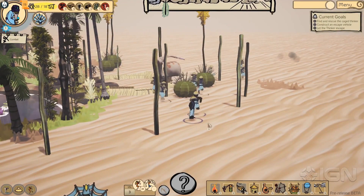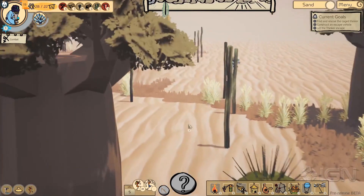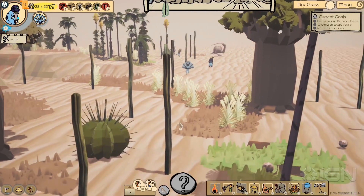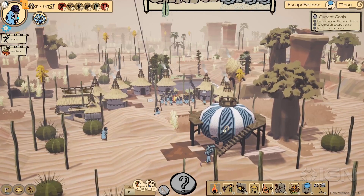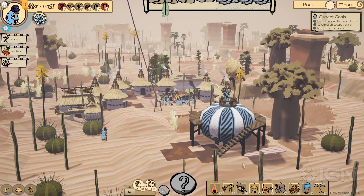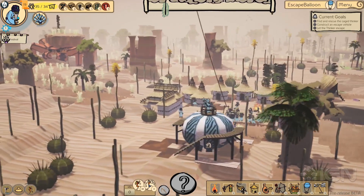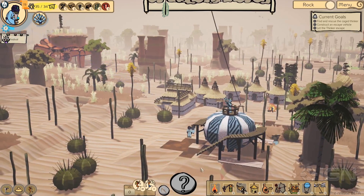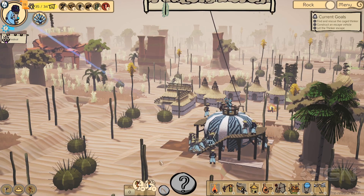After the rescue, we ran into a flathead's den — a very territorial beast that will charge down your people. Let's let our people deal with this while we make them escape. The escape balloon is done. You never know what might happen in Cyinga, so it's best to finish the mission while we still can.